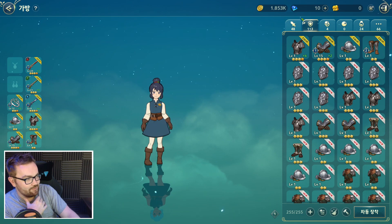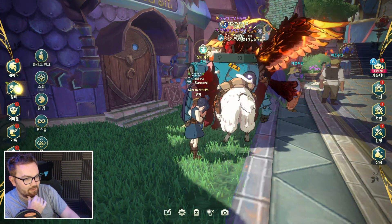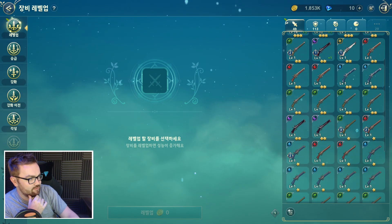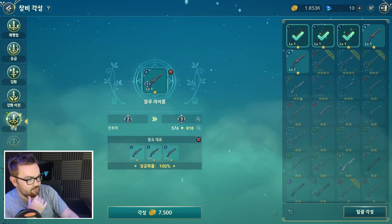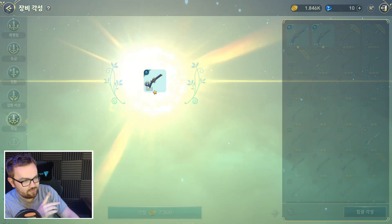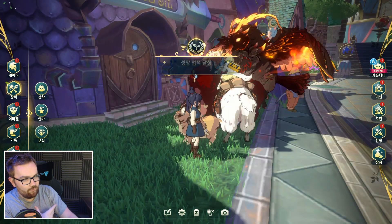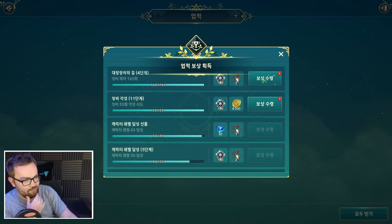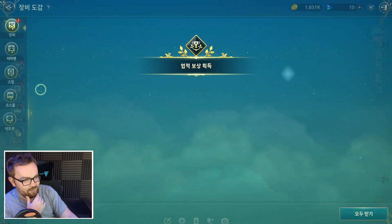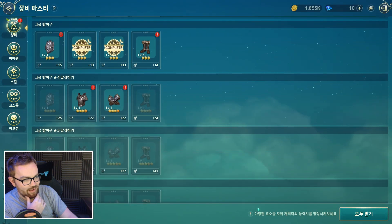Ideally you don't want to do all these summons in one go because lower-rarity items can get auto-dusted when your inventory fills up. The plan after summoning is to merge everything you don't need, which also gives you additional achievements. You can merge three of the same item for a 100 percent chance to upgrade it. There are account-wide achievements for summoning and upgrading certain amounts of stuff - there's loads of content there.